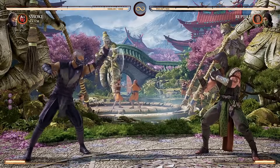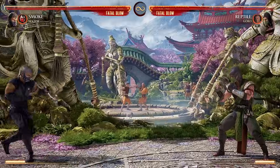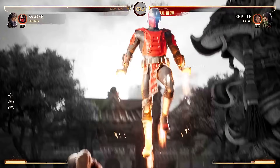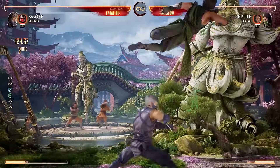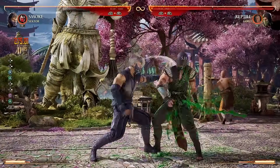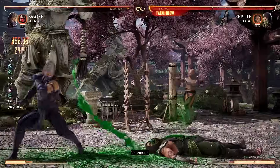Standing 1 is also a decent anti-air that can lead to a full combo. And finally, we have Smoke's fatal blow, which tracks the opponent's location and teleports to avoid keep away and zoning. On top of that, it's faster than it looks, so it's great for ending combos, especially after forward 1-2, 1+3. After that string, the fatal blow is pretty much guaranteed.